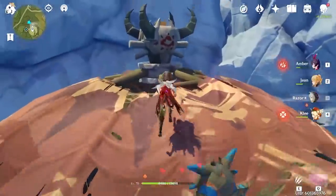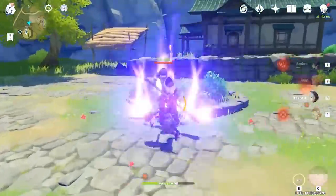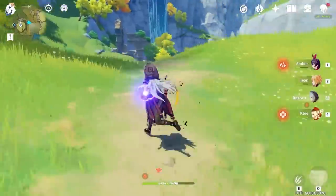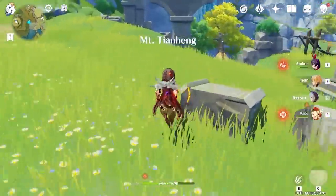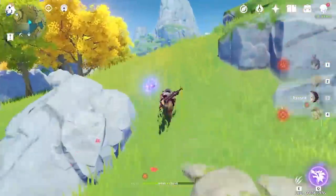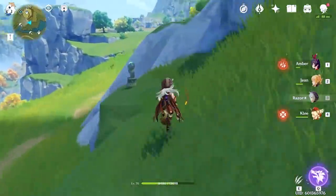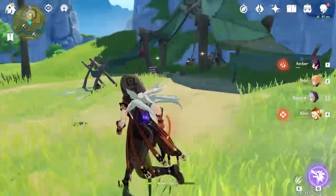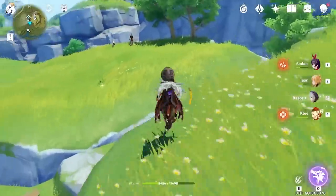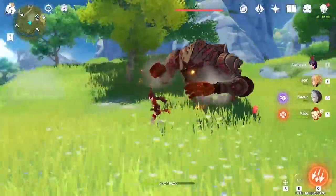Once you actually kill the mobs in the camp, climb up the roof to where the Axe Mitachurl was located and make your way up the cliff face where you will be greeted with more Treasure Hoarders. Head southeast towards the lake where you will find a Treasure Hoarders' camp. From here, you can either enjoy the scenic route by traveling west across the mountain to grab some food and artifacts from the small rest spot, or take a fast travel teleporter to the next location. Continue heading west until you spot a small group of Treasure Hoarders, then climb up the rock face to fight a Ruin Hunter.